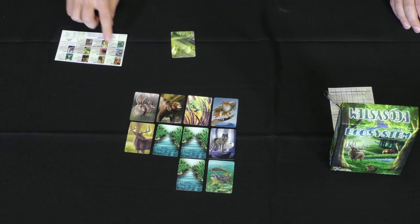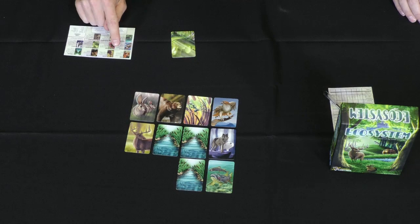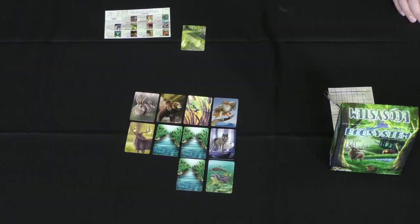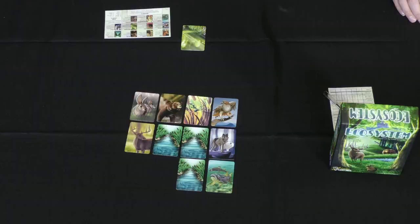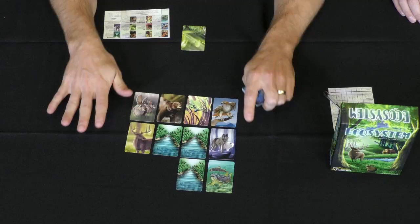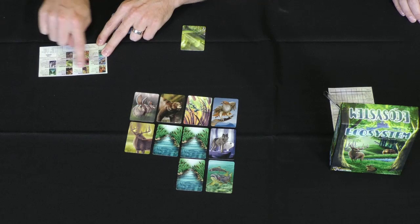As an example, the fox scores three points as long as it is not adjacent to any wolves or bears. Once the game is over, we're going to have drafted cards — 10 cards, twice — so 20 cards total in each player's grid. It will be four cards high by five cards wide. Four times five is 20, which means 10 cards, two rounds. This grid scores you points based on the adjacencies of all your animals and habitats.